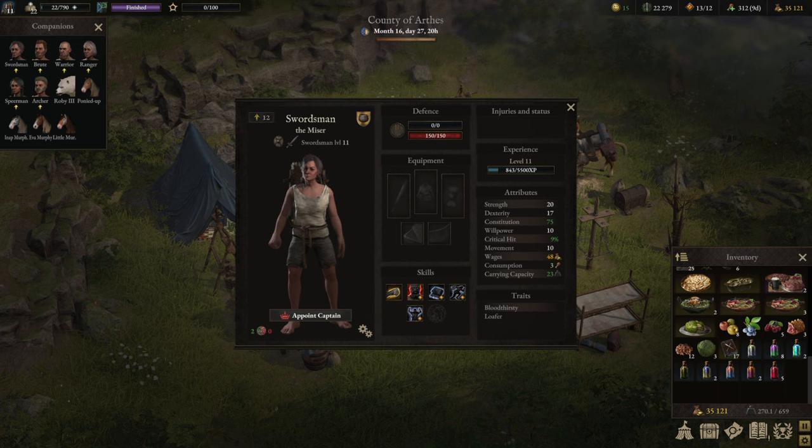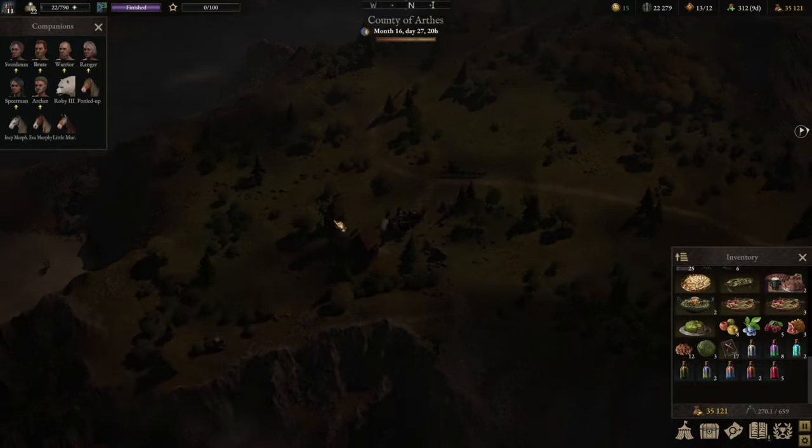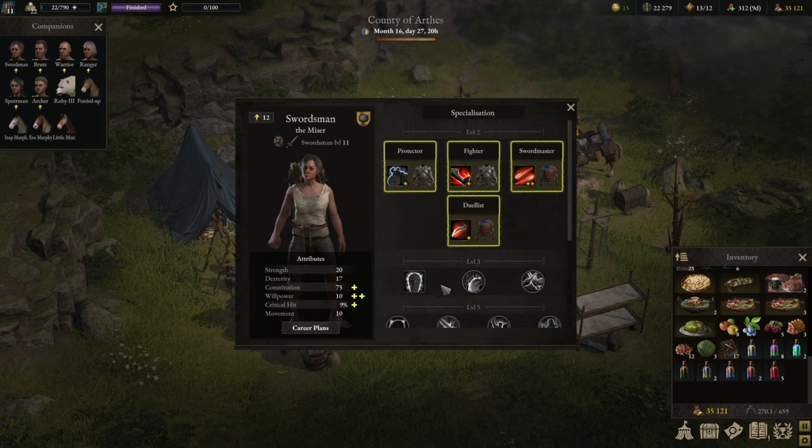The swordsman is a versatile class that you can use either as a tank or as a damage dealer. There are, as with any class in the game, multiple ways of building the swordsman, but I will show you two in particular. I have prepared this guide with six brand new recruits leveled to 11. I will introduce a tank build and a DPS build and we're going to see both of them in action.